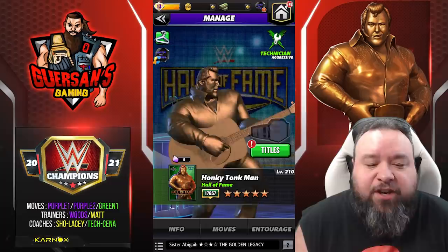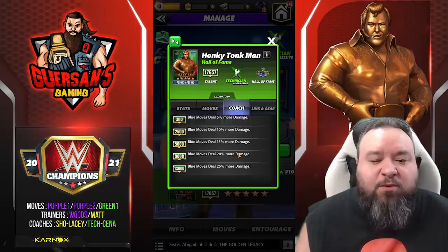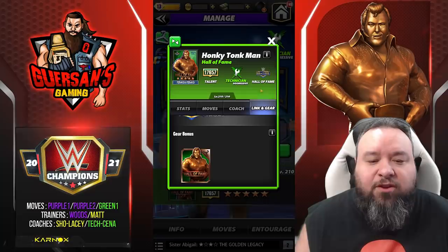Hello champions, we're going to do a preview for a brand new character. It's the character we're going to have a trial for — it is the Honky Tonk Man Hall of Fame. He is a technician and we're going to see him at five-star bronze. His coachability at 12,000 is blue moves deal 25% more damage, and he has links with other Hall of Fame characters and no gear.